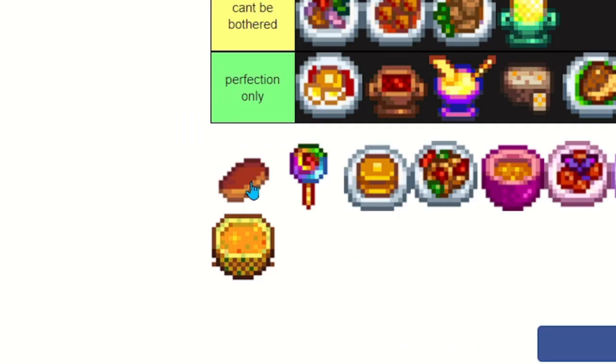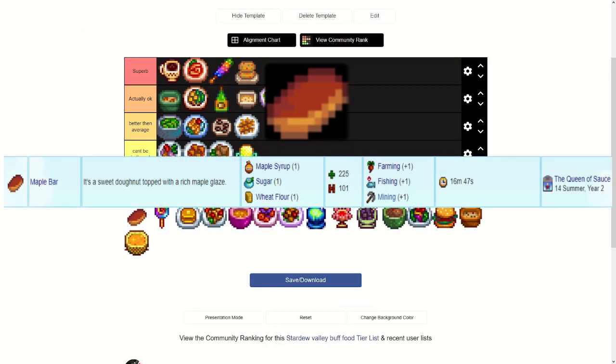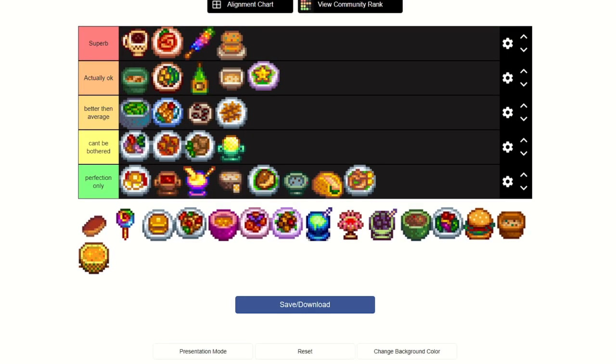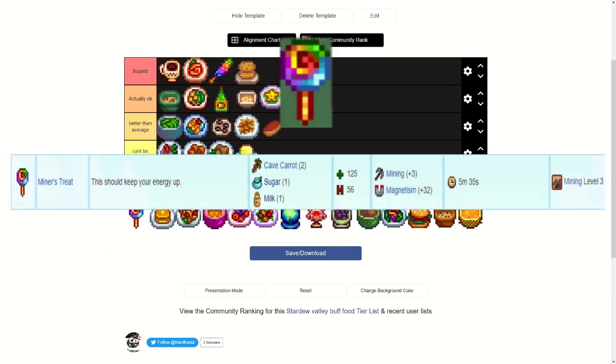Maple Bar is basically a jack of all trades — it requires maple syrup, sugar, and wheat flour, and you get it from the Queen of Sauce on the 14th of summer year two. It gives plus one farming, plus one fishing, and plus one mining, and it lasts the whole day. Better than average — not bad.